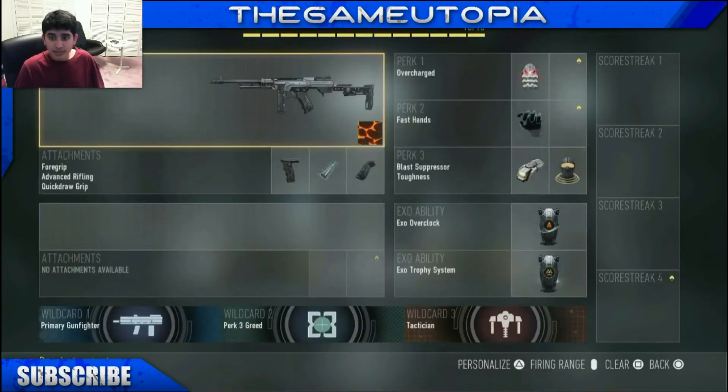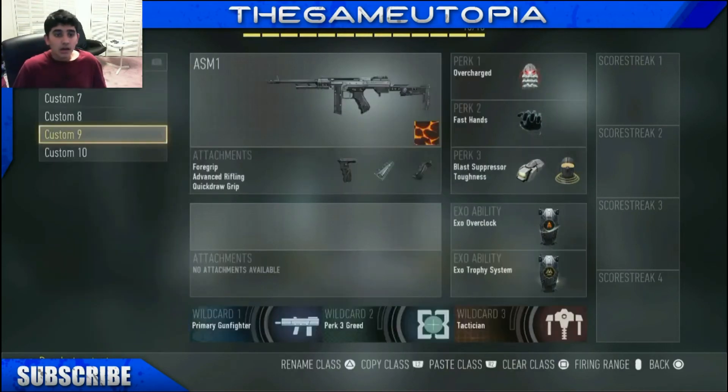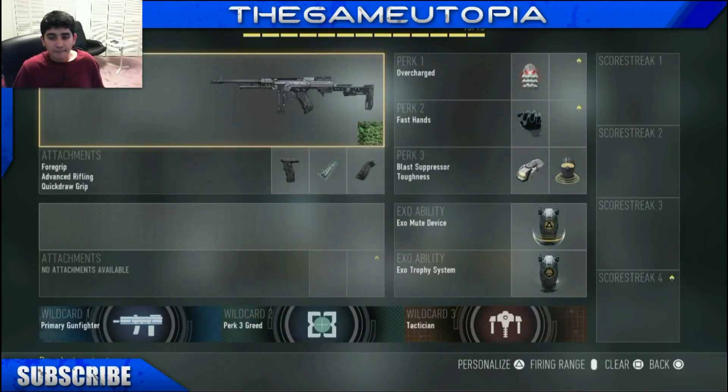Back to ASM1 classes — this one lets me run fast. I have overcharge, which means overclock lasts longer, so I can run faster for a longer period. This is basically for capture the flag — if I want to run the flag through a certain route, I can get to the objective faster than my opponents. I also have exo trophy system to stop people from nading or stunning me.